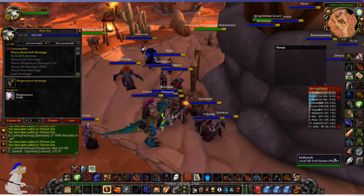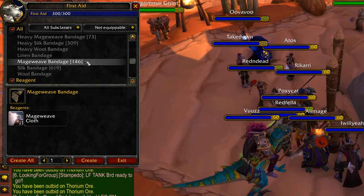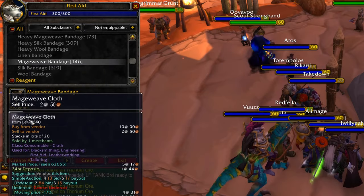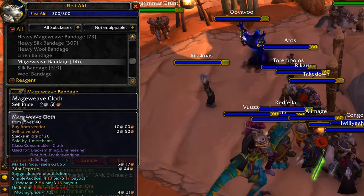Let's jump right into First Aid. If you look at your First Aid panel, you can now see with Vendor Price the price of a Mageweave bandage, which is four silver, and then the cost that it sells to a vendor normally, which is two silver fifty.